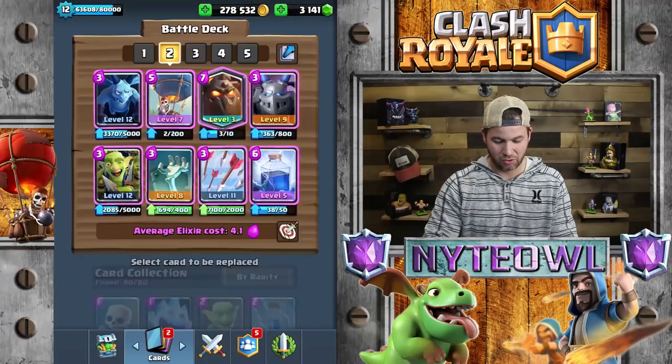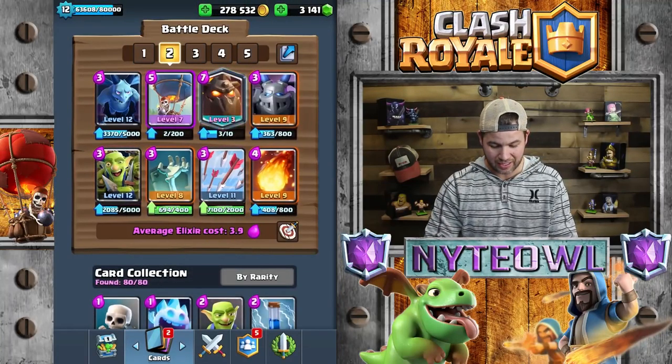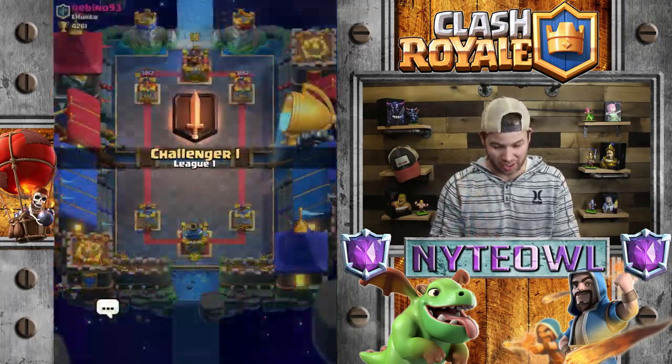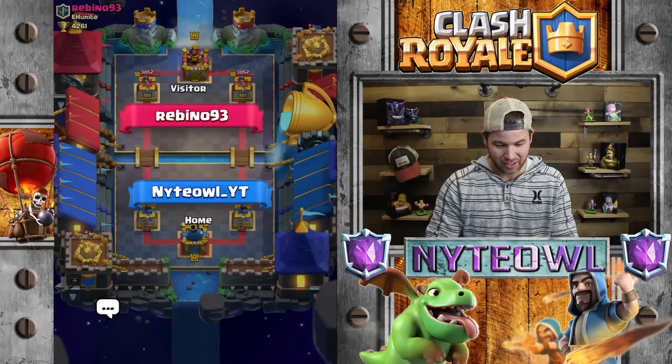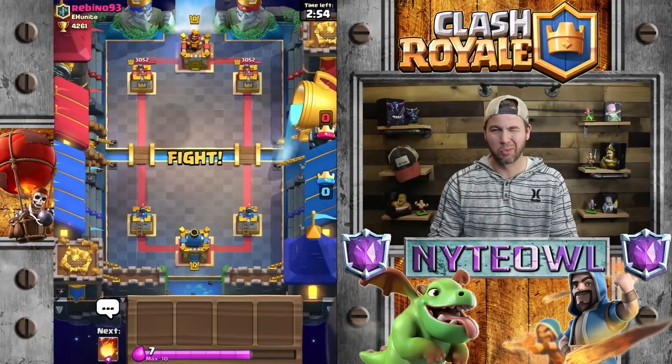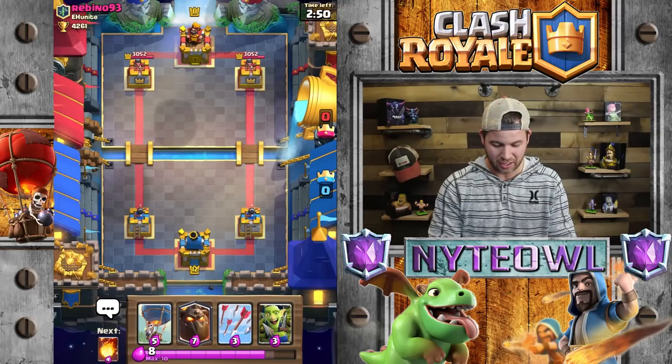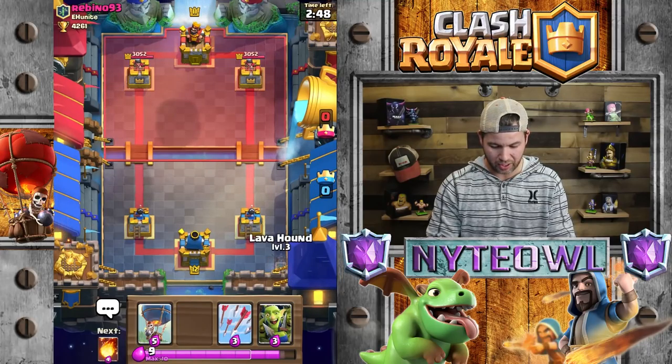I should put fireball in instead of lightning — screw the lightning, I don't need it. Fireball would be quicker. That's what I'm going to put in. Let's go fireball instead of lightning and watch this — I'll win this one.